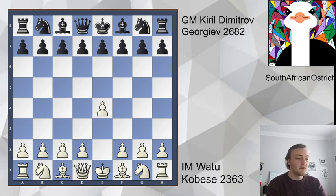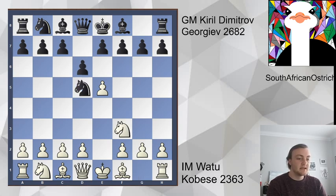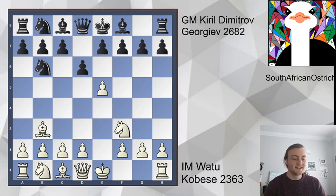We have e4, knight f6 - we have an Alekhine's with e5, knight d5, and simply knight f3, and d6 contending for that center. And a sideline, bishop c4. After knight b6, bishop b3, I was already looking at this position and thinking, why haven't I ever played this line before?